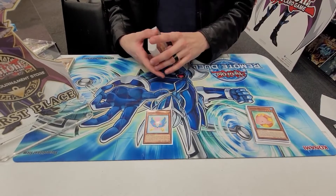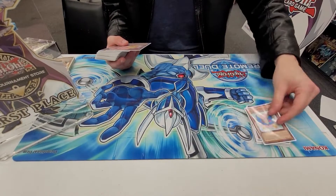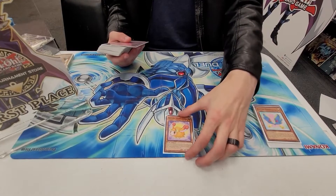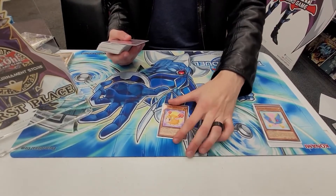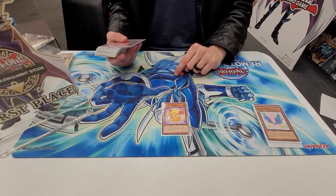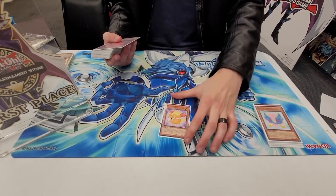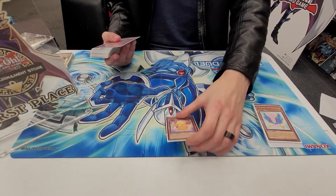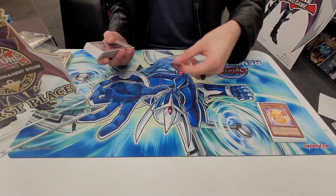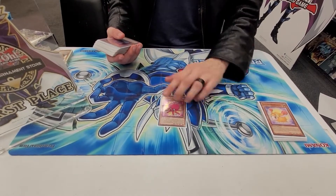Wings is the most busted card in the deck — resolving it and getting three cards in hand is stupid. We have Sheep: Sheep is just an extender. It can also do cute things like bounce a Fluffal then Special Summon an Edge Imp, so if you want a Penguin in your hand for resources or need a Dog for next turn, you can Special an Edge Imp which you don't need in hand anyway, and then make a Verte or something.